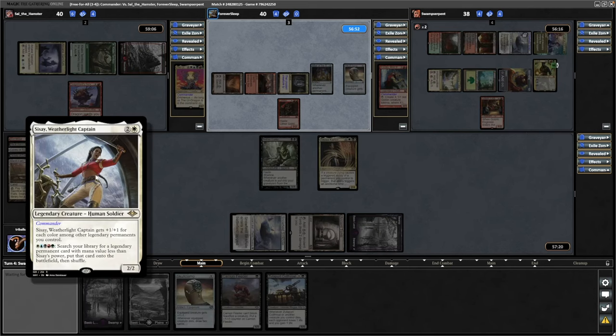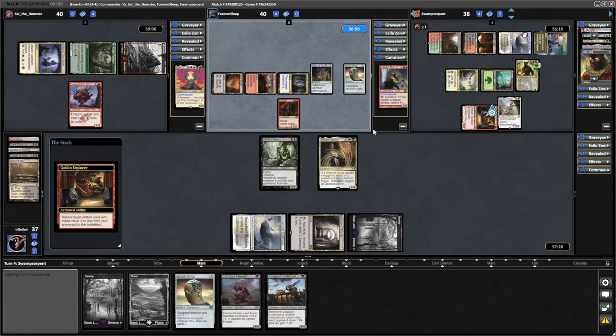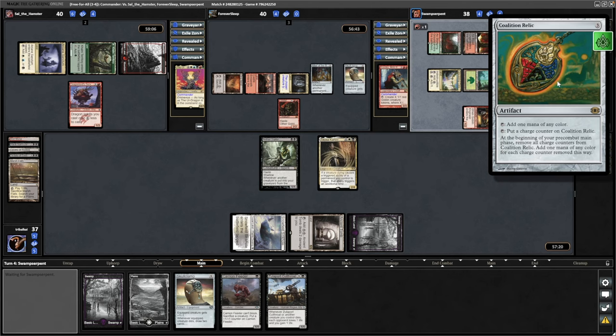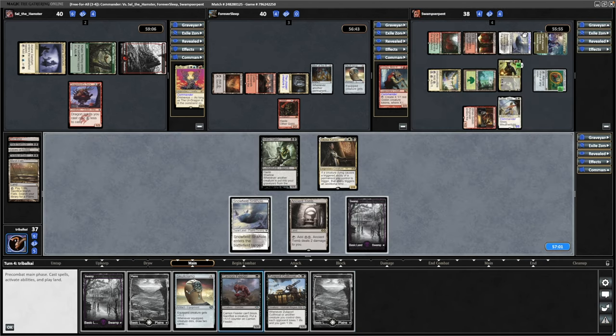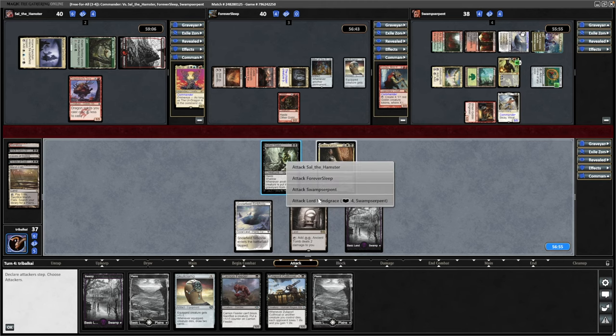Sisay, Weatherlight Captain, entering the fray. That comes down as a 5/5, so the damage from the Goblin can't get through anymore. Sacrificing the Sol Ring in order to get the Coalition Relic, and putting a charge counter on the Coalition Relic. We need to be getting into some other stuff here, so let's do what I should have done last turn — we'll swing in with the Nether Traitor at Lord Wingrace first of all.